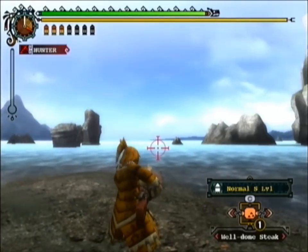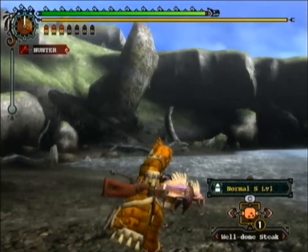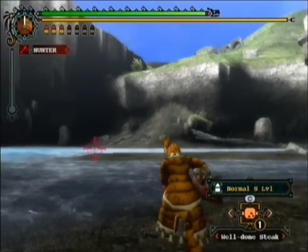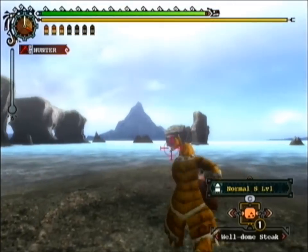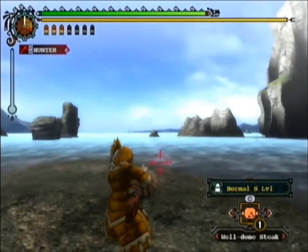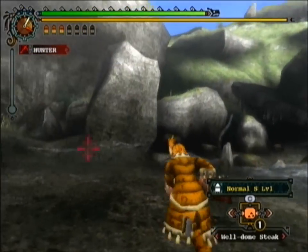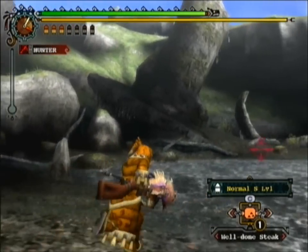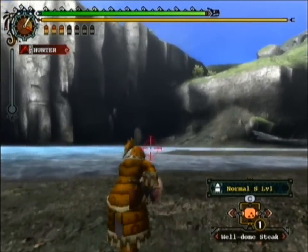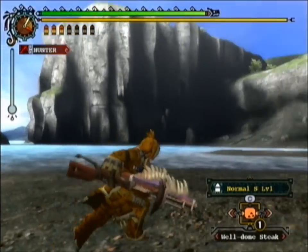Another way is if you hold down the Z button, a little aiming reticule pops up and the camera goes to an over-the-shoulder view. In this mode you can actually move around — run and walk — which is useful if you're surrounded by enemies or need to keep on the move. You can move the reticule up, down, left, right using the D-pad, but if you move again the reticule goes back to the horizon. You can't aim up or down while moving.